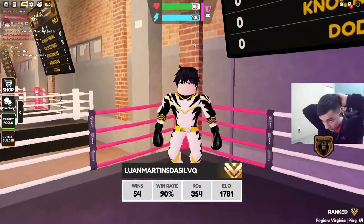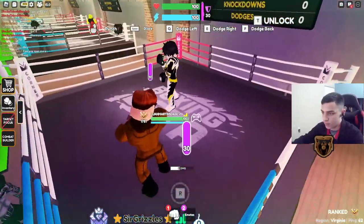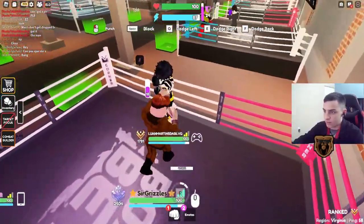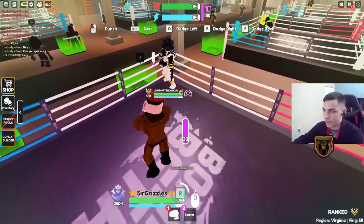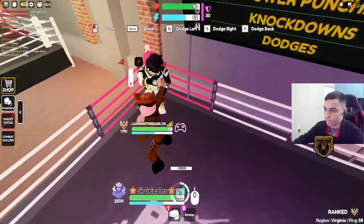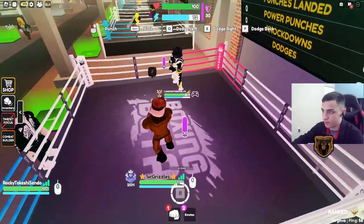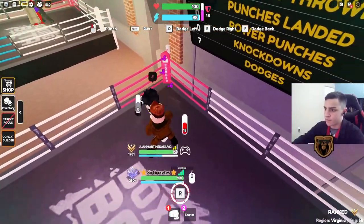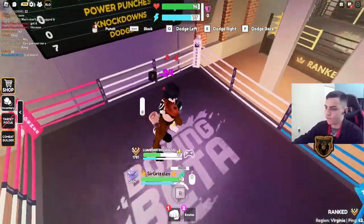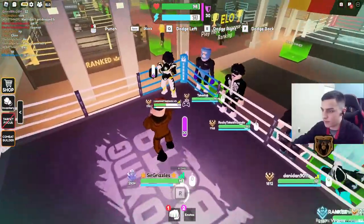I went to gold servers because diamond servers aren't too popular right now. So here we go — I'll give it time to recharge and make sure his block isn't coming back. He's gonna need to watch this video because he said he's a fan of mine. That was pretty good block management there — he had his block down, could have thrown a few more punches. He does the same dodge every punch so that could be detrimental. My block is coming back now so I'll pressure his block.